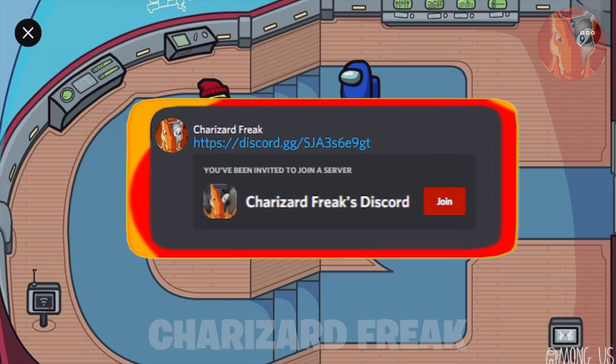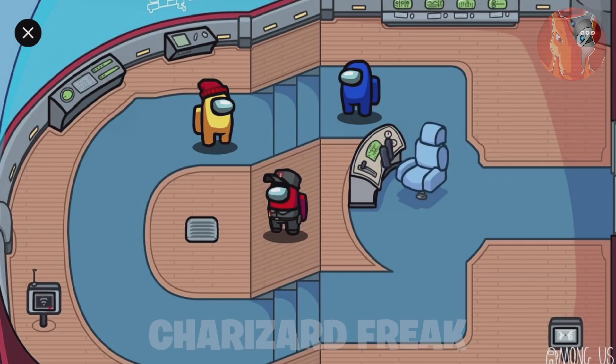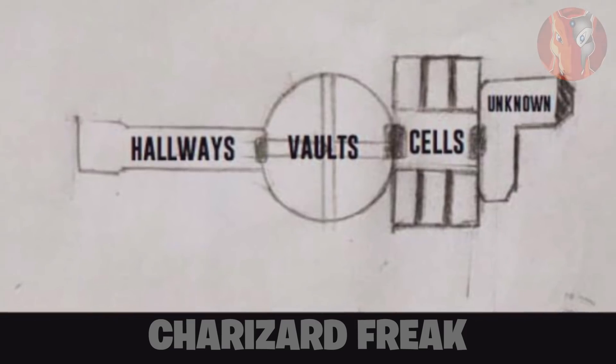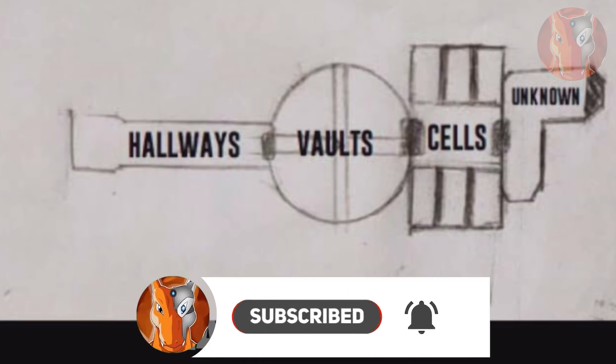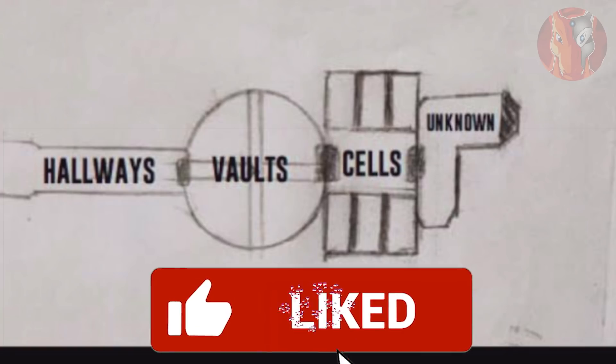I want to give a huge shoutout to Spookster — he's on my Discord server and he sent me this concept that he created himself. You can see that this is actually like a drawing. If you watched the original commercial or ad for the Henry Stickmin collection game, which is another game that Innersloth created, there are actually hallways, and he included those hallways. We do have the vault, which I'm excited for — it has a gem in the center. He also included the cells and then an unknown area.